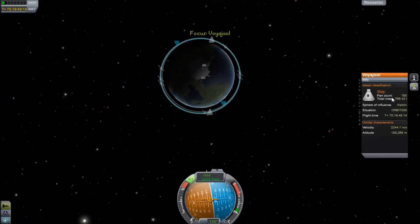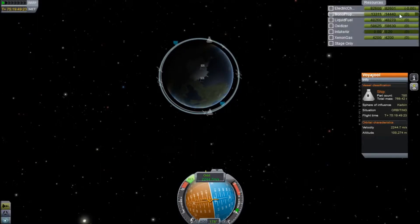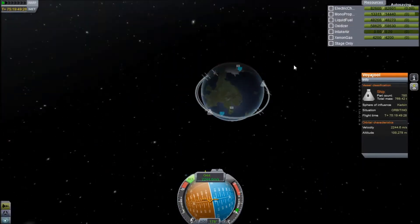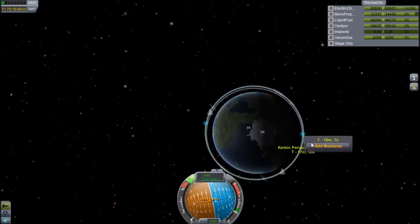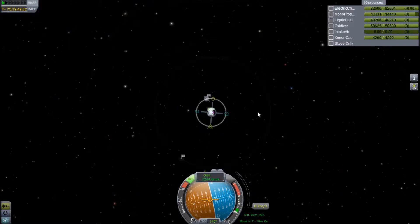All right, so let's have a look here. As you can tell, it's quite a large number of parts — we're looking at almost 800 parts, and I'm actually amazed with how well this runs. We're just shy of 770 tons, fully laden with fuel for the most part. We're missing some monopropellant but I've got 13,000 units. It's definitely the largest ship I have ever built, and likely the largest thing I've ever built in orbit around Kerbin.